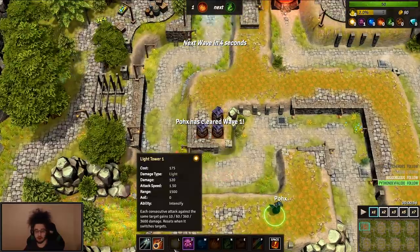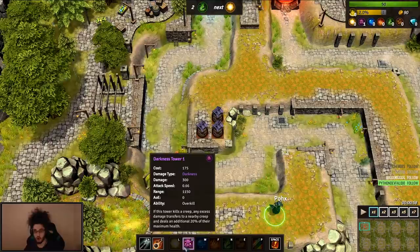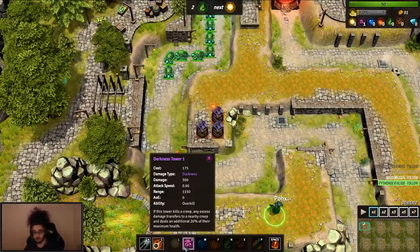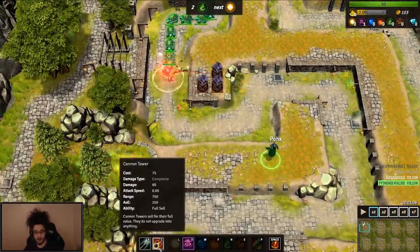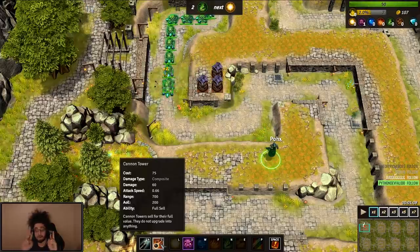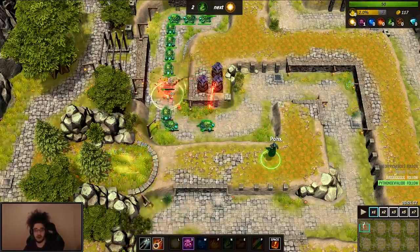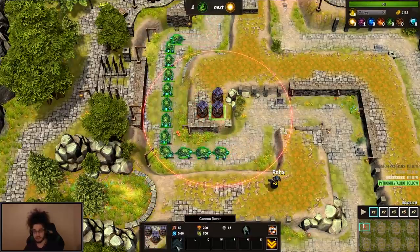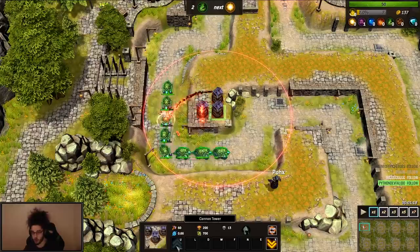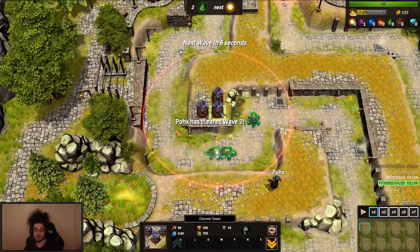At the bottom you have all of your elements. Because we're playing all random, we were drafted Darkness as our first element. You can see what the tower stats do — it explains all of it right there, which is really nice. Your basic towers are Arrow and Cannon, which are considered Composite type, so they don't have an Element type. In Warcraft 3 these can upgrade, but I don't believe they upgrade in Element TD2 — they're a little bit stronger but also more expensive. You also cannot do the Elemental upgrade, like Darkness Cannon Tower.